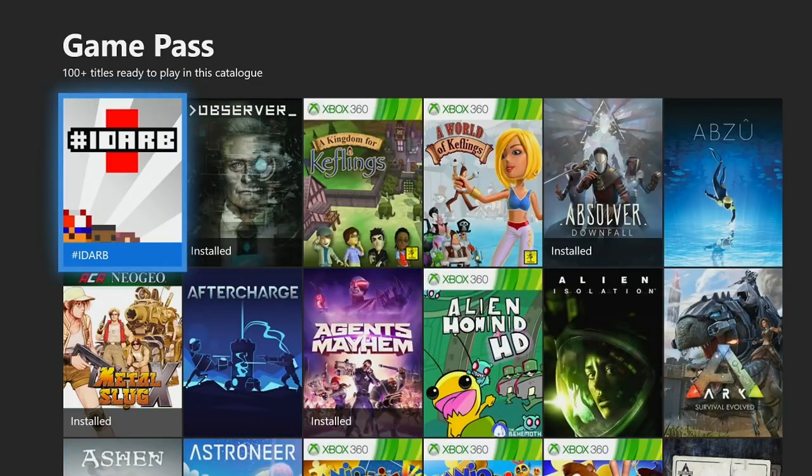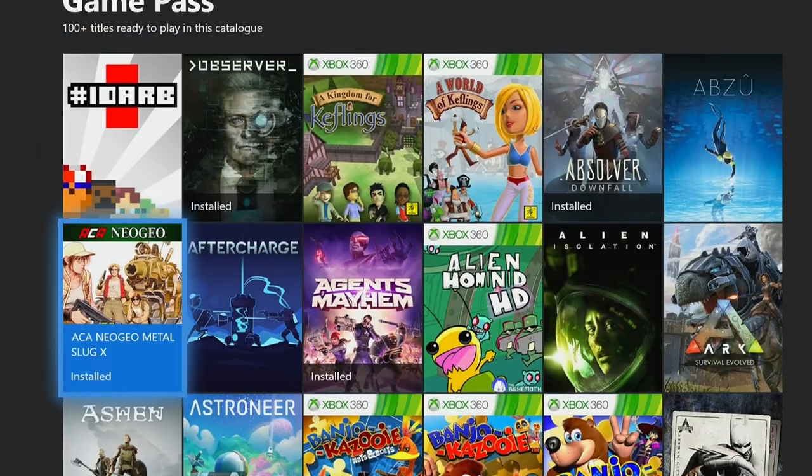Usually what I do in these videos is I like to categorize the games. The first thing I'm going to do is show you the 7 easiest games in the catalog, then we'll have another category of games under 5 hours, then a third category of games under 10 hours. So if you're just looking for the easiest of the easiest, this next couple of minutes is probably most important to you.